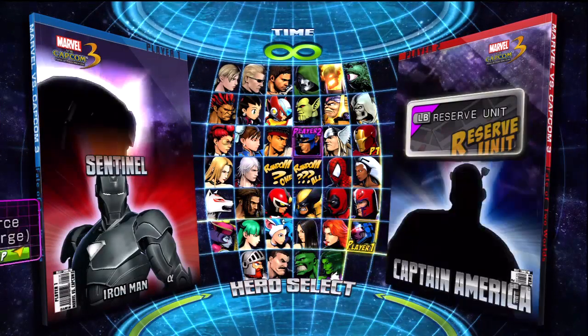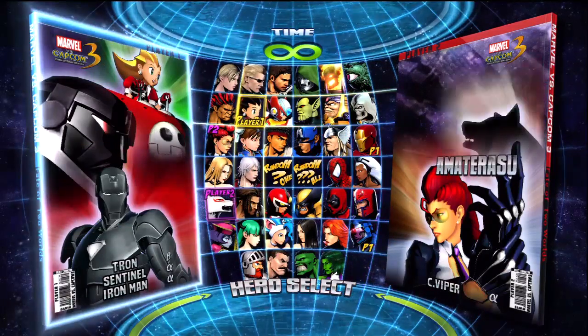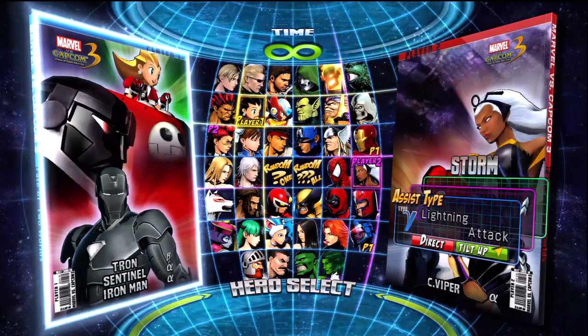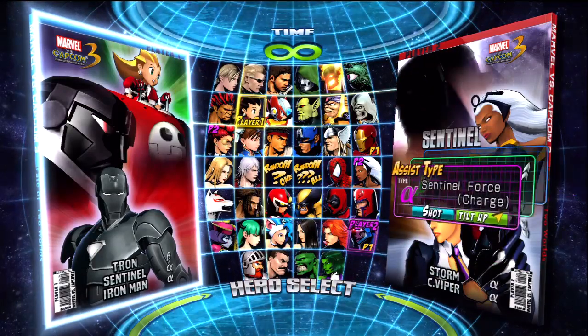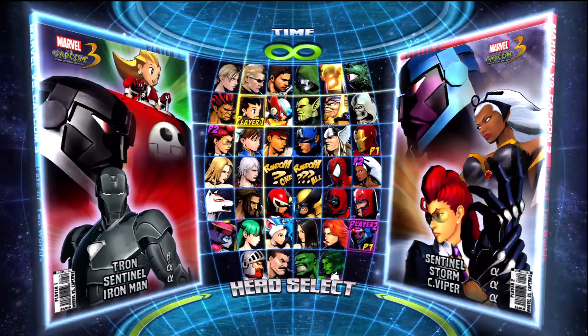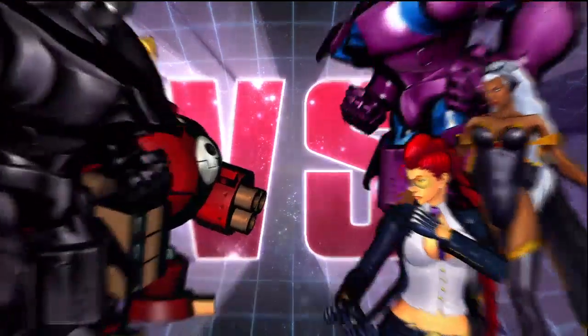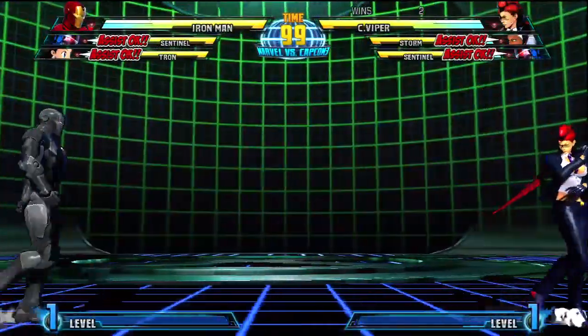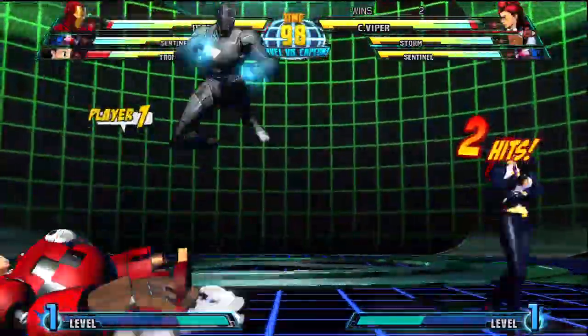All right, here we go. Our next match in the first round action in Marvel vs. Capcom 3 in the God's Arc. Ronald vs. Sanford. Ronald, you're on player one side, right? Yeah, pretty much. Sanford on player two side. Sanford showing off his new team with Drop Hulk and Viper. Kind of fits his style because he likes to rush down, and it's pretty famous to see Viper. So let's see how this works out. Looks like he's a feint monster too.